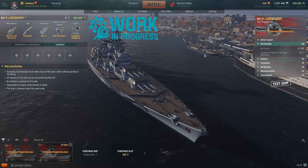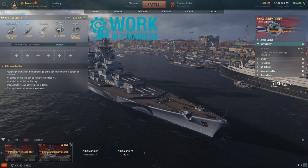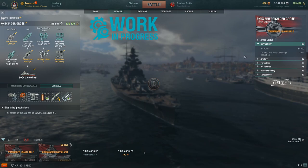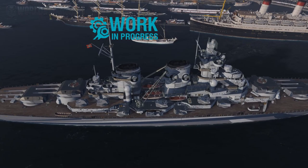I'm going to look at these stats in comparison to the Tier 9 Fritrich Grosse for some comparison between these two ships. The Ludendorff has 81,900 HP and 25% torpedo protection. Looking at the Fritrich Grosse, we do have a bit more HP but the same torpedo reduction.